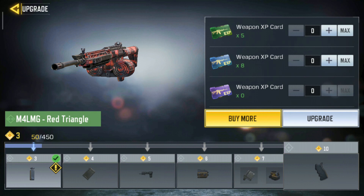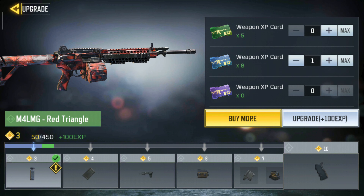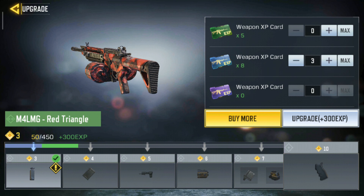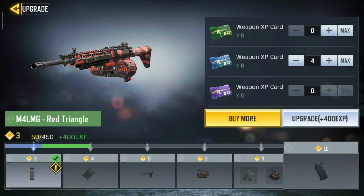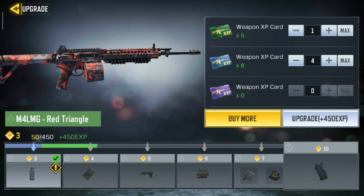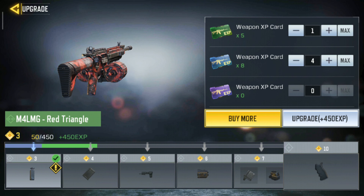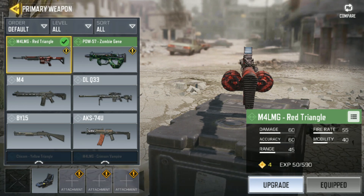On the top right you can see the number of XP cards you have. Just increase the number by pressing the plus button. On the lower side you can see the amount of XP and also the attachments that you are going to unlock. Once you are finished adding cards, click upgrade.